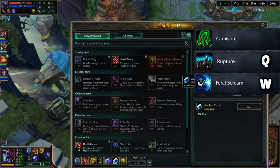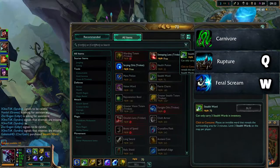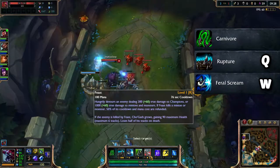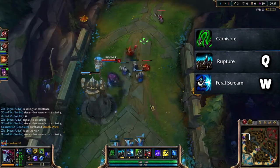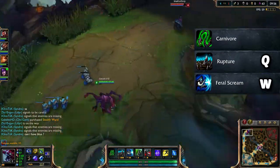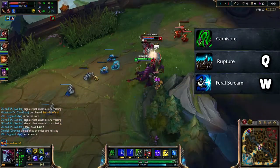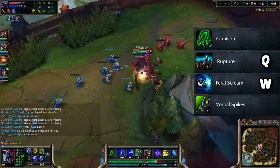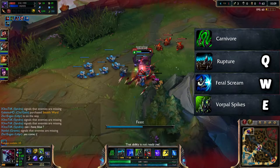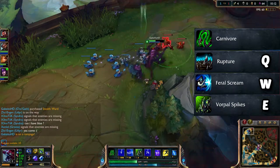This leads me to the W which is the silence. Against an opponent like Jax who has an escape with his Q and can jump out of your Rupture, a good combo would be to use your W silence first so he can't do anything, then use your Q to knock him up, and proceed to do some damage with your Vorpal Spikes which is the E.